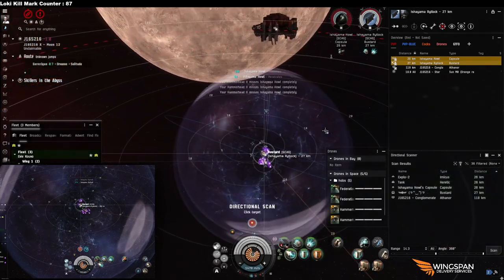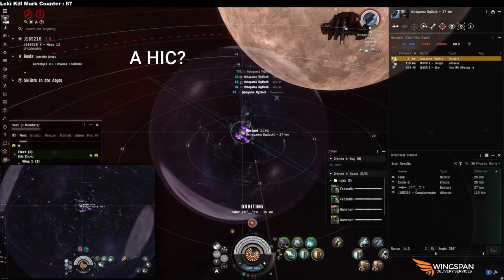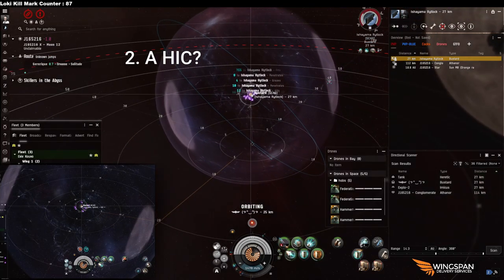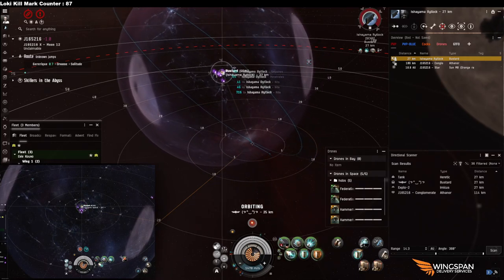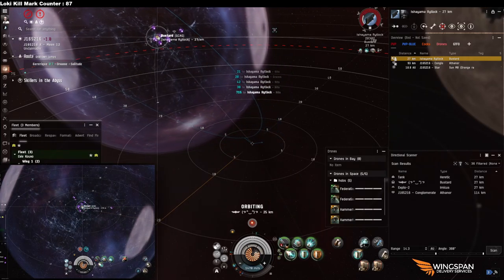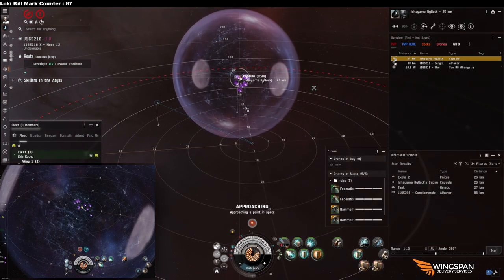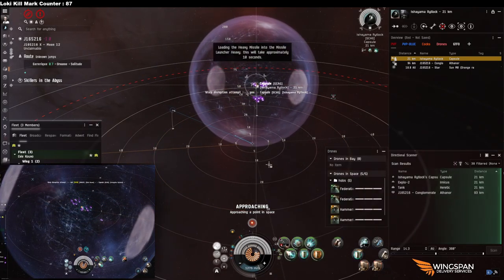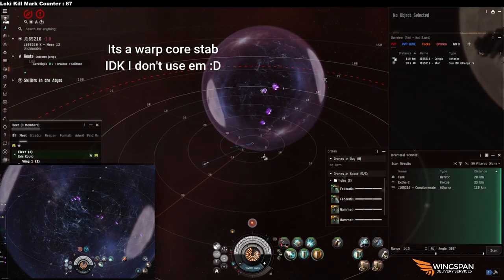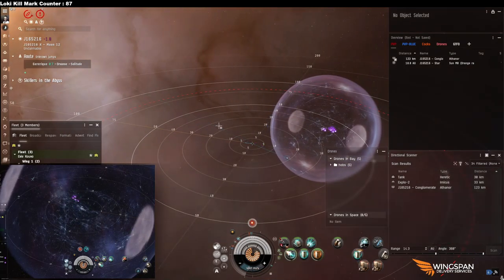The second option is a HIC. I don't usually use one — it's just not my thing, though some people prefer it. They are tankier, and the scram they have is 100 points, so haulers you catch can be infinitely scrammed. You don't have to worry about them MJD-ing off or activating whatever module makes it harder to scram them.